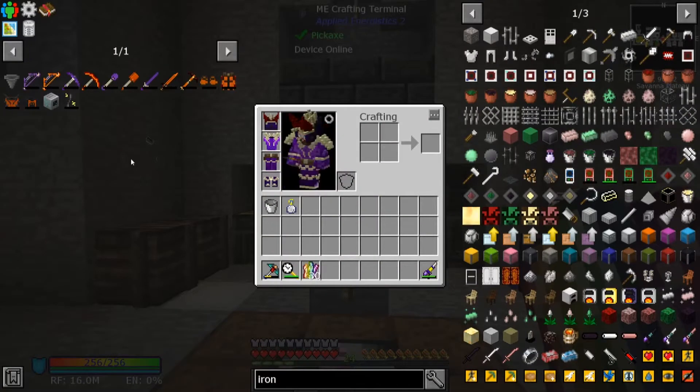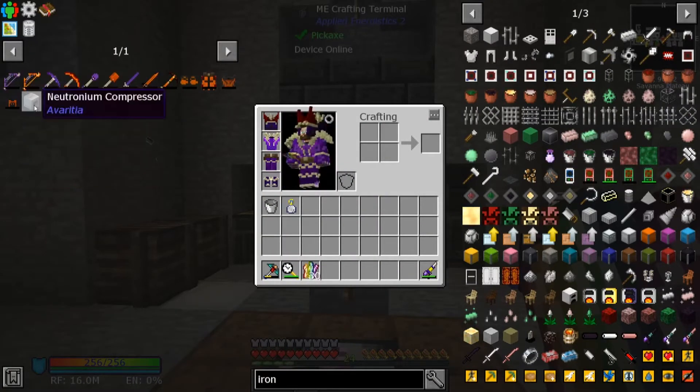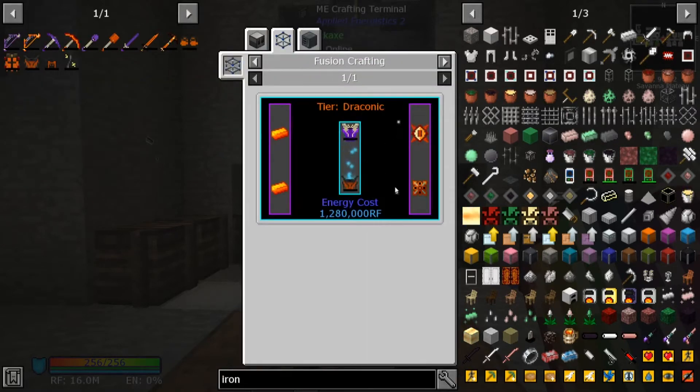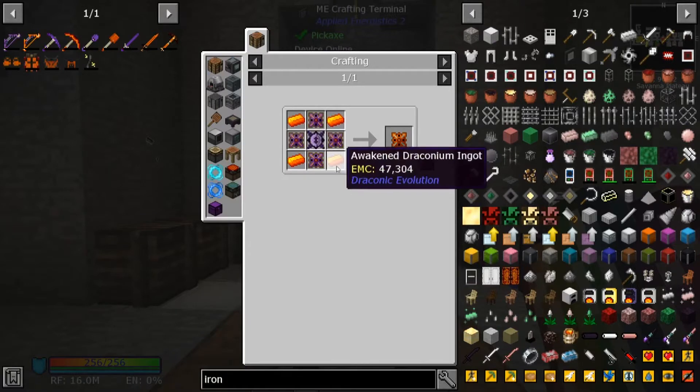Getting to the armor we need — we need to upgrade our armor with the fusion crafting. We need two awakened Draconium inputs, one awakened core, and a Draconic energy core.